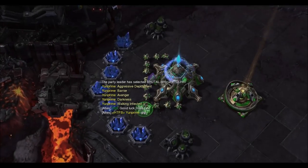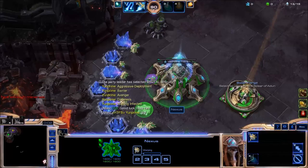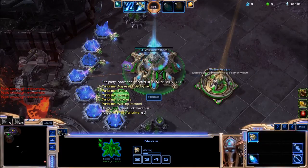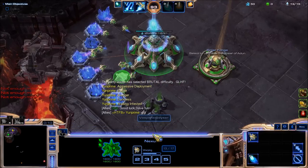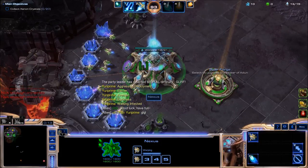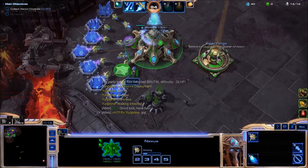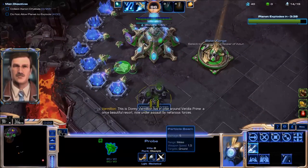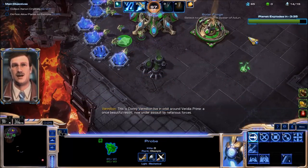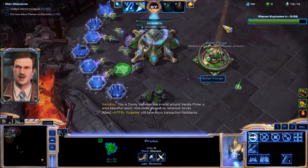So as Carax, our role here is to defend our ally against the missiles. Which will mean we will almost definitely have more kills, because there are so many missiles this game that will actually bloat our kill stats. This is Donny Vermilion, live in orbit. And since our role is defense...